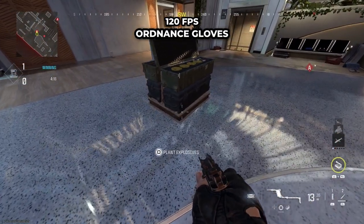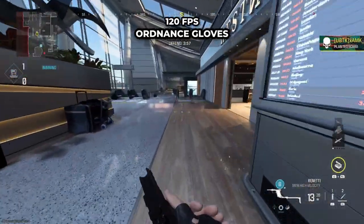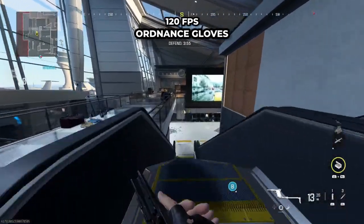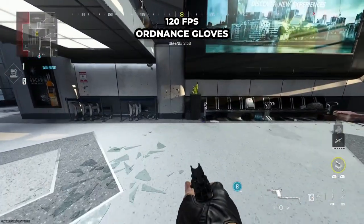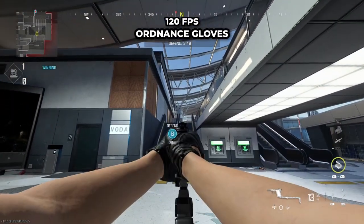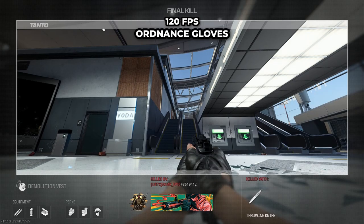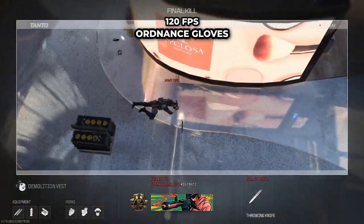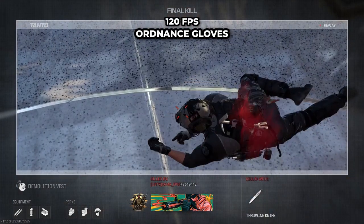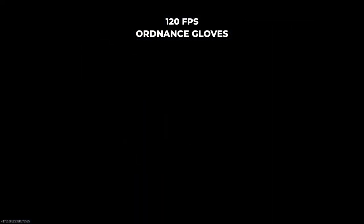Now on to the bomb defense spots. For the first one on B, you're going to plant as far back on that corner as you can, and then you're going to take a not too long run down this escalator and then push into this corner by the plant. You're going to prone out, and then on the left of the right escalator you're going to aim with the handrail, throw, and this should take anyone off on that corner. Practice it and get your teammate to plant the bomb.